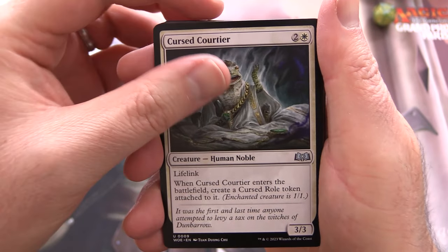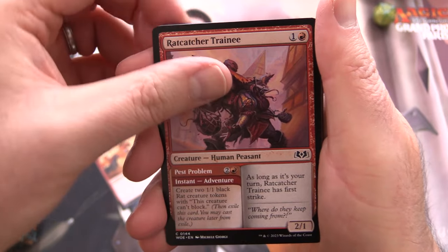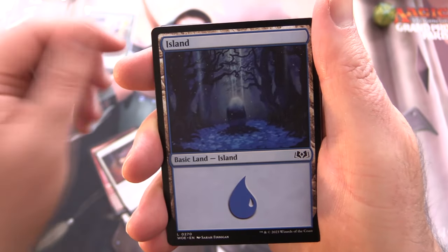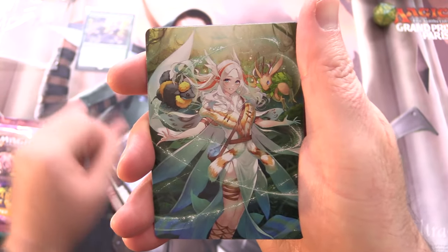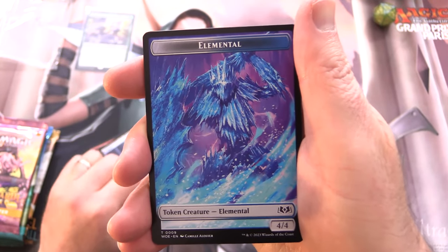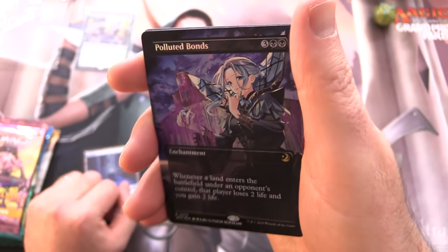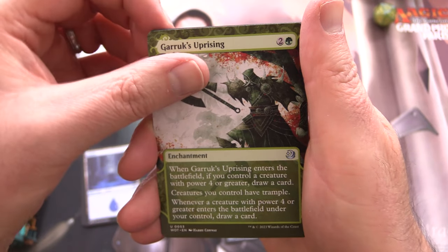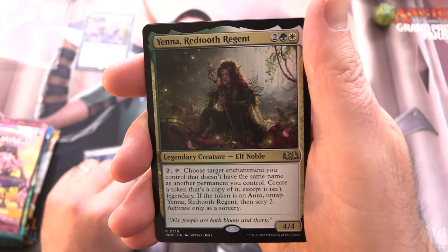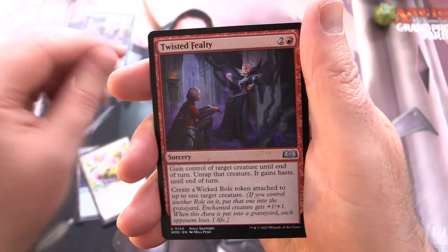Starting off with Cursed Courtier, Gadwick's First Jewel, Edge Wall Pack, Rat Catcher Trainee, Armory Mice, and an island. Art card is Greater Romancy. We've got some cool anime artwork here along with an elemental token — awesome, I'll chuck it in. Foil Polluted Bonds anime art — we'll sleeve that up for you. Also chucking in the enchantments: Garrix Uprising. The rare is Yenna Redtooth Region — okay, so we've got our first elf! Along with Food Coma, Twisted Filthy, and The Witch's Vanity.